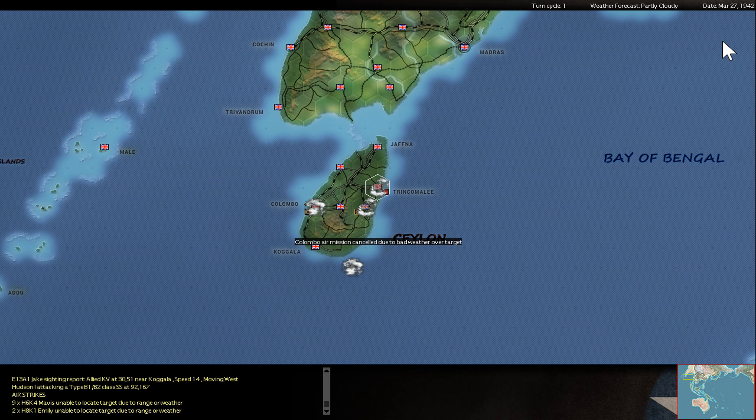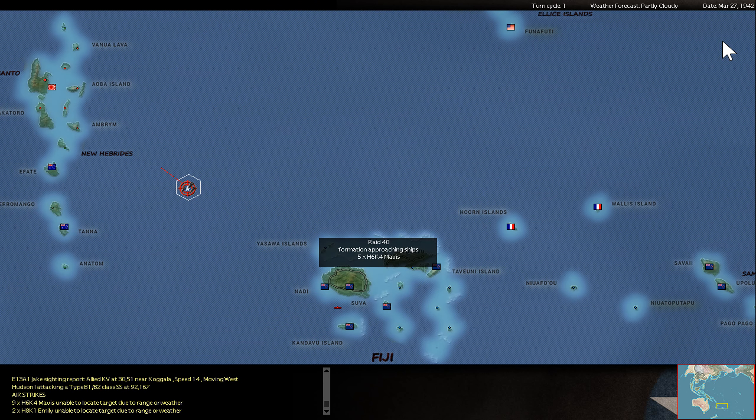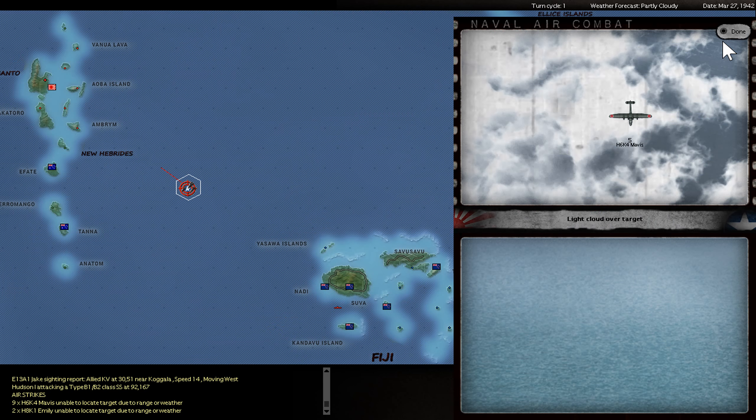Bad weather, so I cannot run my torpedo strikes. But at least some ships and some aircraft find their targets. Some DMSs — destroyer minesweepers — take a torpedo hit. Normally one hit, one kill — that is nice. Even a second hit, that is a second hit. So this destroyer is for sure dead.